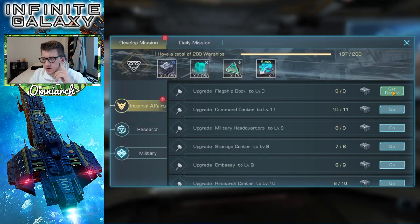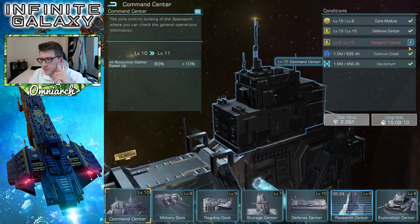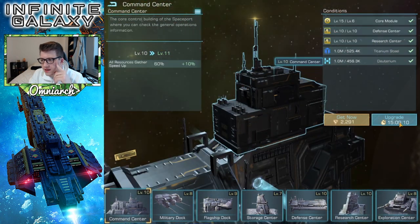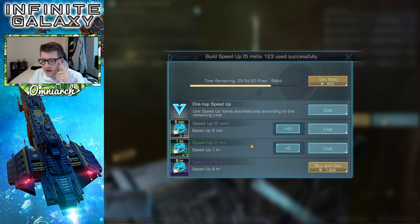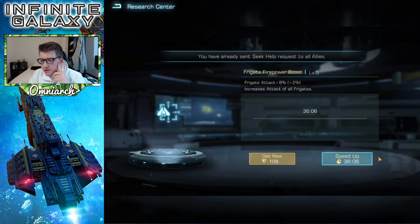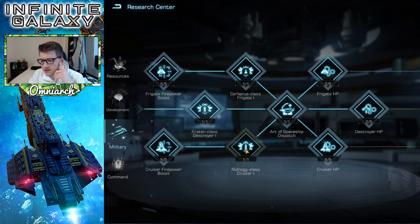Let's finish all that up and help my alliance, since they're helping me. The research has less than a minute left — great. We're finishing up the research center, so let's just speed that up with one corium. We'll go do the 15 hours here. For building speed ups we have a one-hour, 123 five-minutes, and two universals. Now we wait for alliance helps. Research is done — we'll do the last frigate attack bonus. We have tech speed ups, so we'll wait for the alliance help.